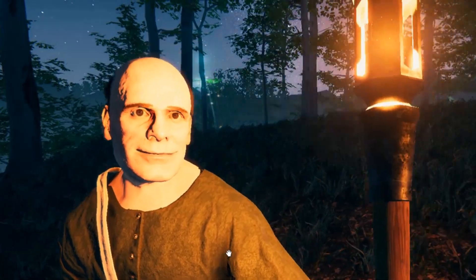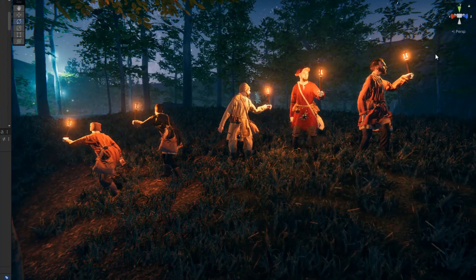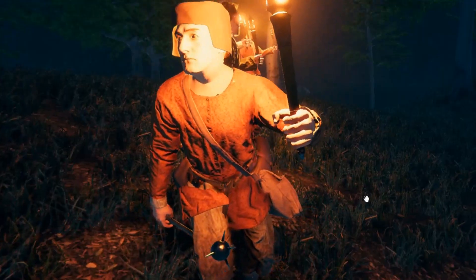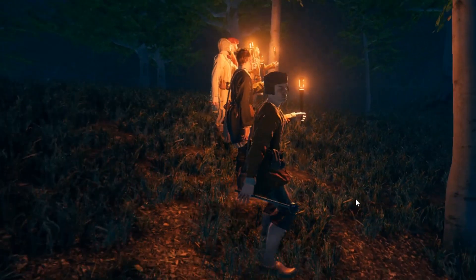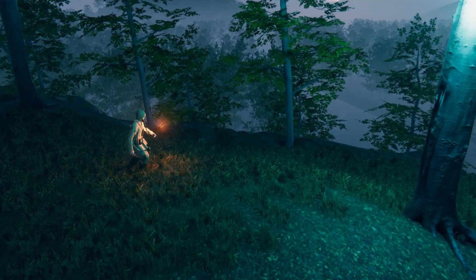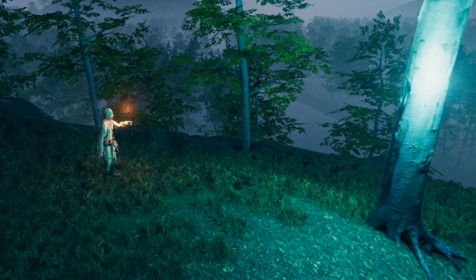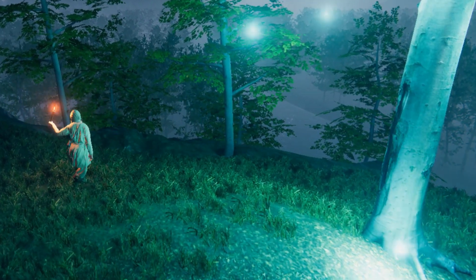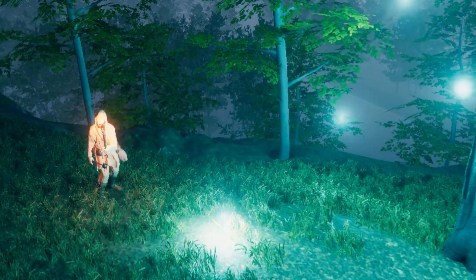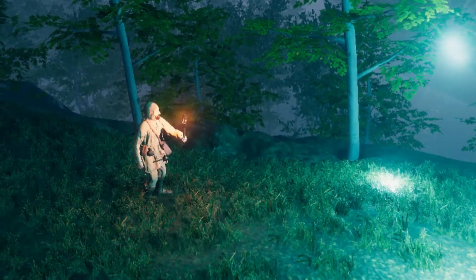Now let's proceed to the next member of the group, the torchbearer. We want the torchbearer to be the lookout for the team — to scout and patrol the area while the acolyte is gathering the life essence. First, let's make a behavior similar to the acolyte upon spawning: we will have the torchbearer move towards the life essence. Then when it arrives at its destination, we will have it look around, emulating that the torchbearer is scouting for possible threats.